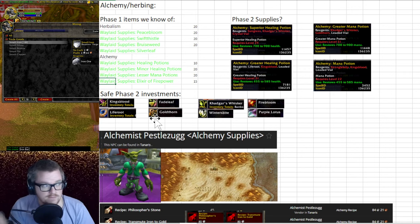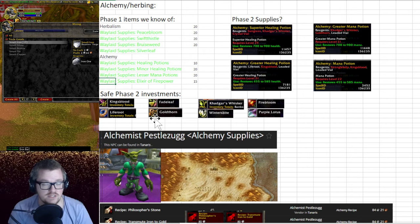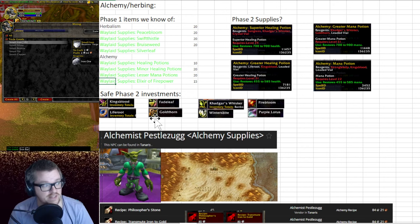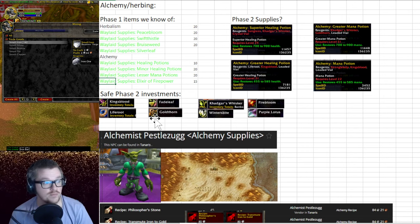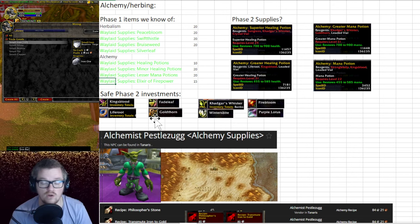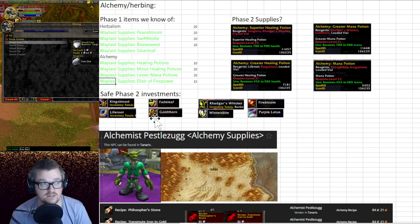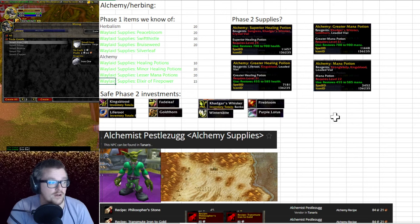The safe phase two investments are King's Blood, Life Fruit, Fadeleaf, Goldthorn, Cadgar's Whiskers, Winterspit, Firebloom, and Purple Lotus. All of those are going to be used in all kinds of different potions, elixirs, and pretty much everything.